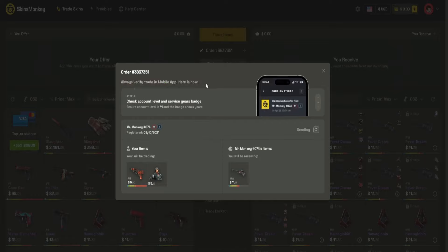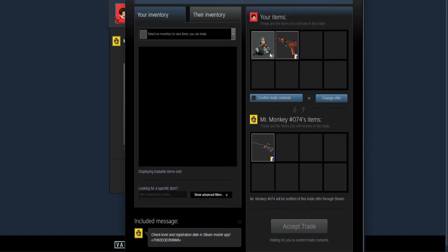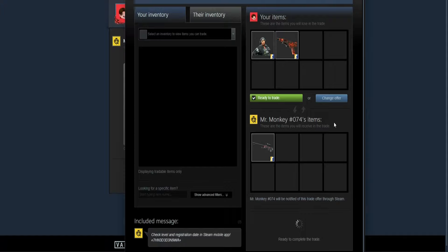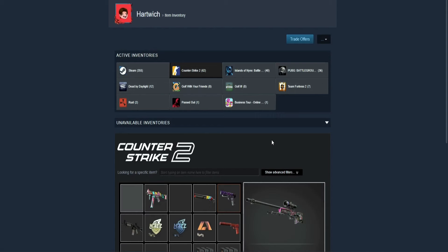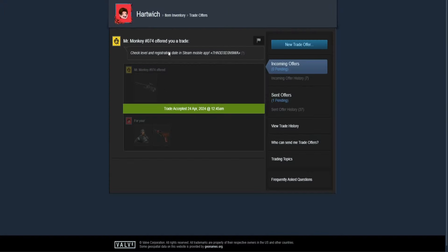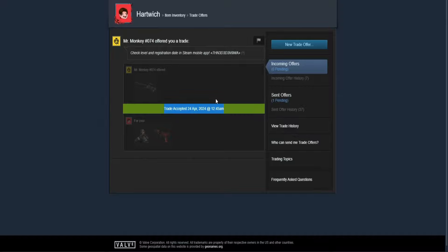Also, the first trade bonus I activated with my code - I'll get my fifty cent bonus after doing this trade since it's more than ten dollars. I press 'Trade Items,' my order shows up, and I have to verify the trade on my mobile. The trade is sent - I can now see it in my Steam. It's from Mr. Monkey Bot number 74, showing the Fever Dream in World Worn and my two skins. I confirm and accept the trade, then confirm on my Steam app.